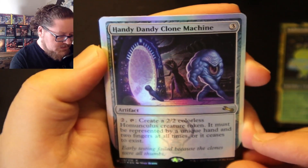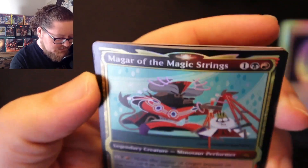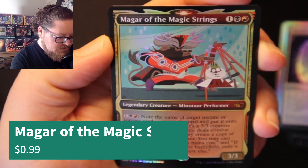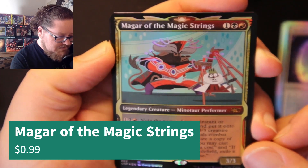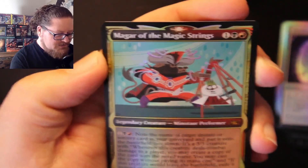Handy Dandy Clone Machine. And we got a Mythic out of this — is it playable? It's playable. Magar the Magic Strings, Black Red, Minotaur Performer. Very cool. I love that. This is one of my favorite pulls on the channel so far, just because it's acting related.